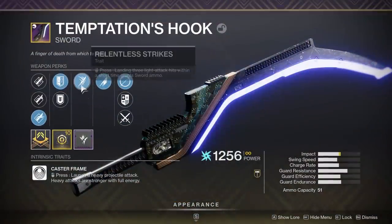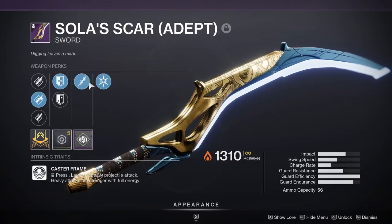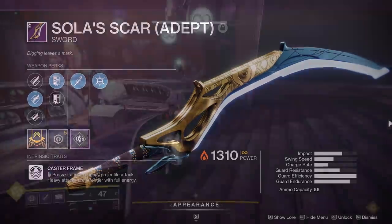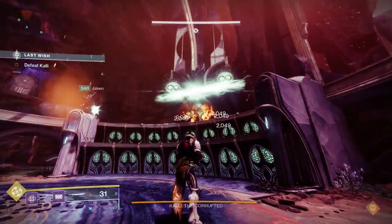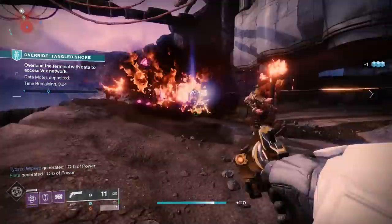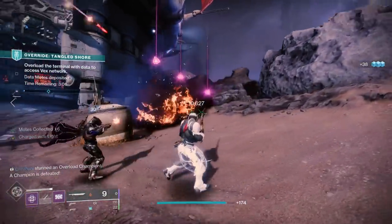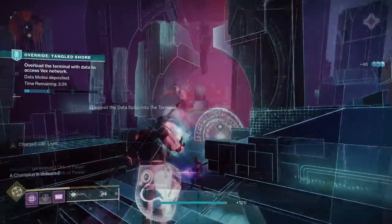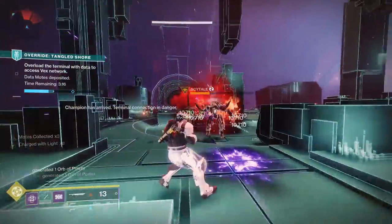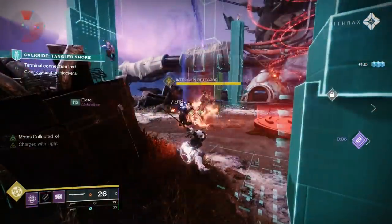Speaking of swords, another sword this works with is caster frame swords — something like the Temptation's Hook or the Solar Scar from Trials of Osiris. Both of those, when you do the heavy attacks, also work with Energy Accelerant. You can see right here when I shoot the sword at Kali I'm hitting for 4,000 damage every single tick, then I take it off and I'm hitting for 2,000 — that same doubling effect, but this time for a sword that can be used almost like a rocket launcher at range.